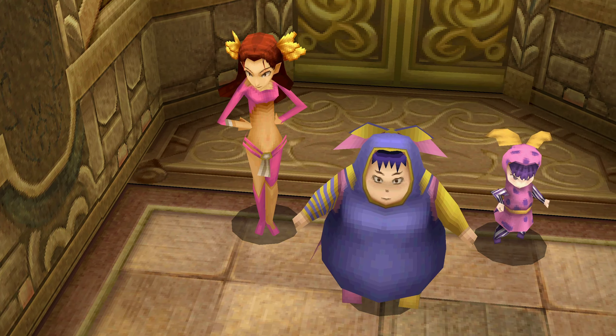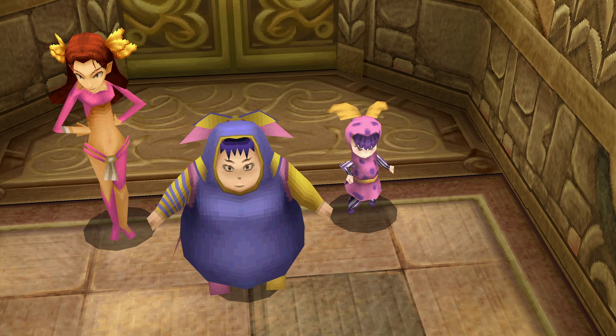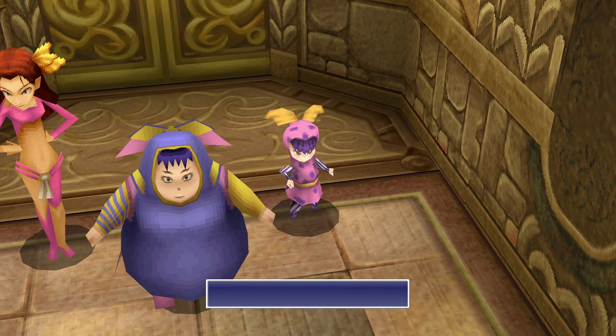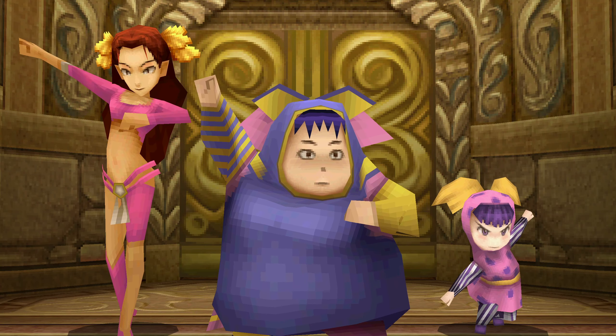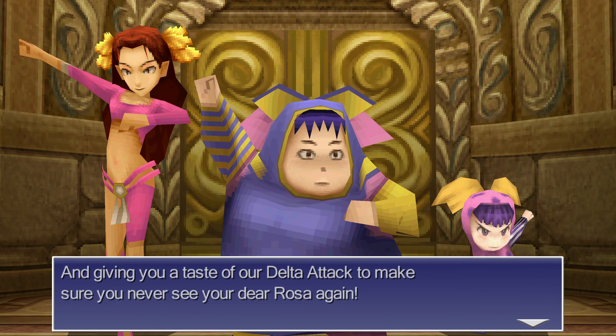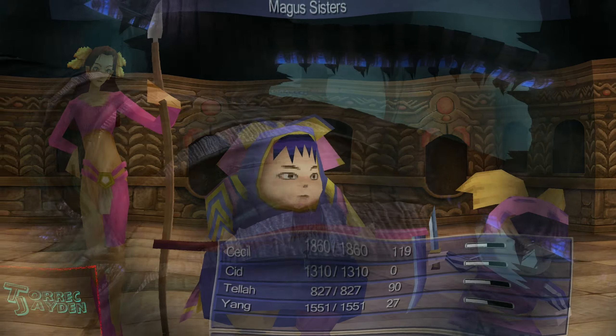If you've played other Final Fantasy games, you might remember these sisters from Final Fantasy 4. They are a boss in Final Fantasy 4 at the top of the Tower of Zot, just like here in Final Fantasy 14. I wasn't aware of that before going through Endwalker, but it's neat how they gave us a throwback to Final Fantasy 4 that way.